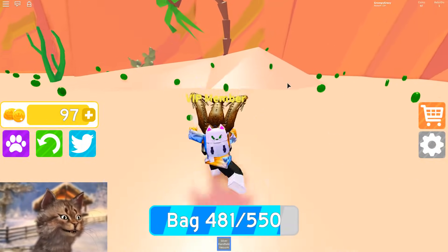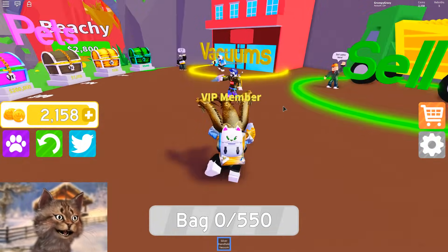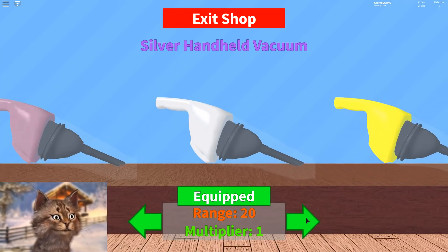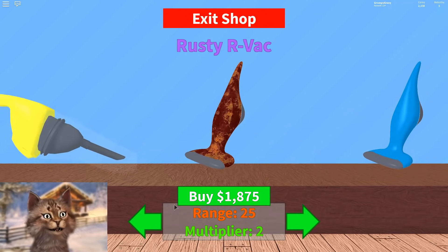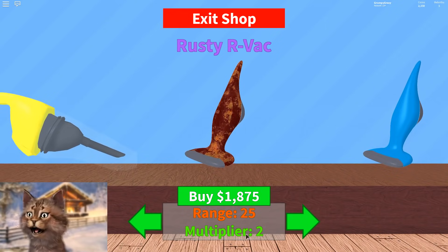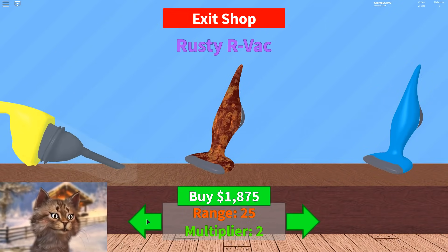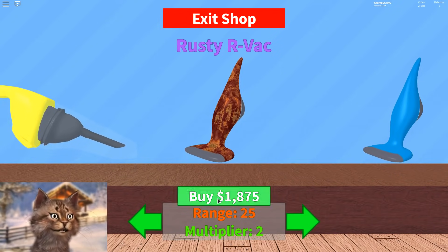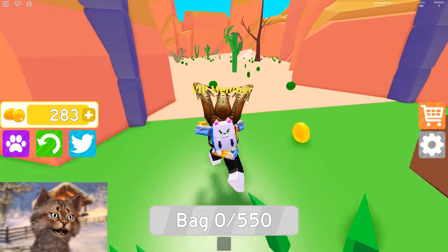Now we can afford the cat bag — this is literally the bag of my channel! Also guys, at 600K subscribers I said I was gonna dye my hair blue, and that is still gonna happen, so keep subscribing because we're gonna get there soon. I should get the golden vacuum because it has a multiplier — you should only upgrade when you get a better multiplier.